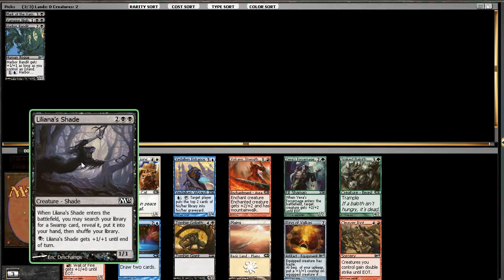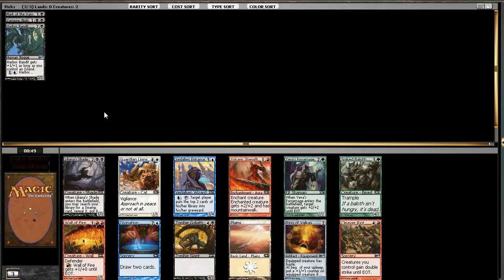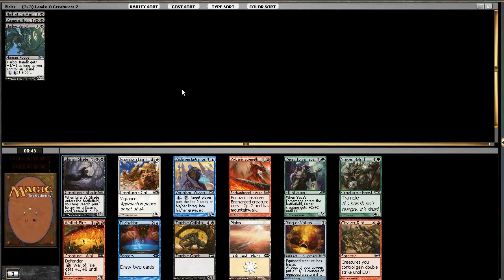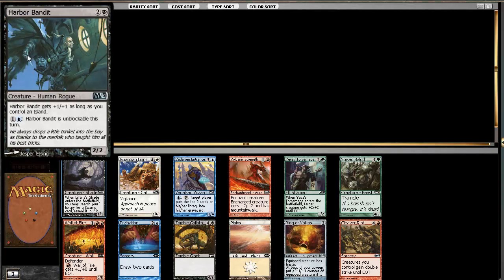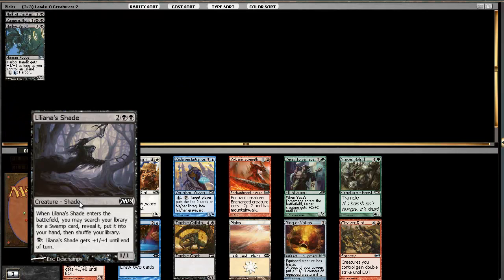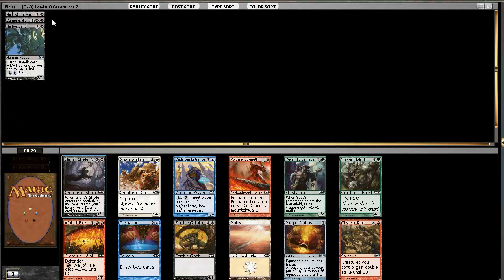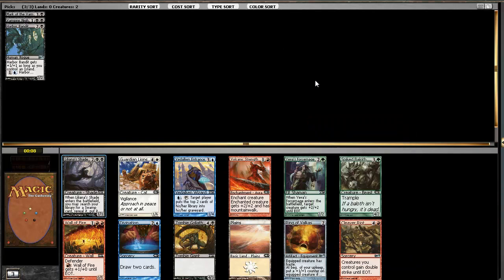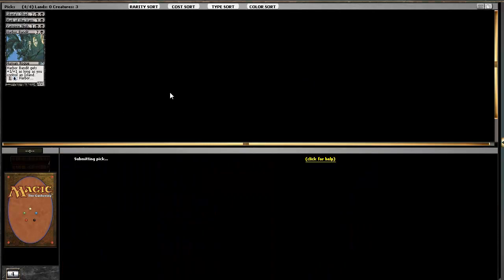We have a Liliana Shade which is really good in black. There's also the option of taking a Divination for blue cards, but I think the Shade is good enough because we're not committed to blue yet. We have a kind of a reason to be blue, but only one reason, while we have a bunch of reasons to be black right now - a good indication that we should be playing black. I think the Shade is the pick here, and we're still playing green, so I guess we take the Spike Eel. I don't think we're red though.